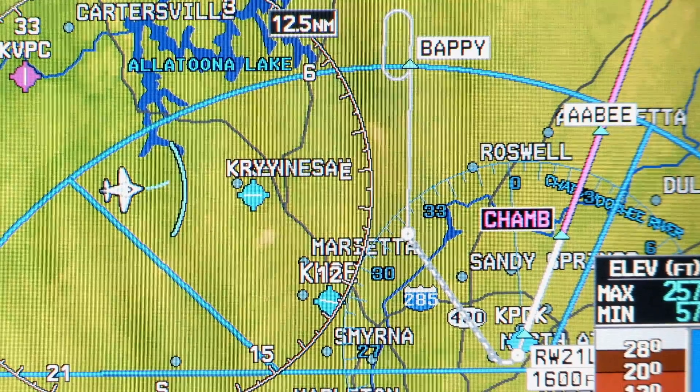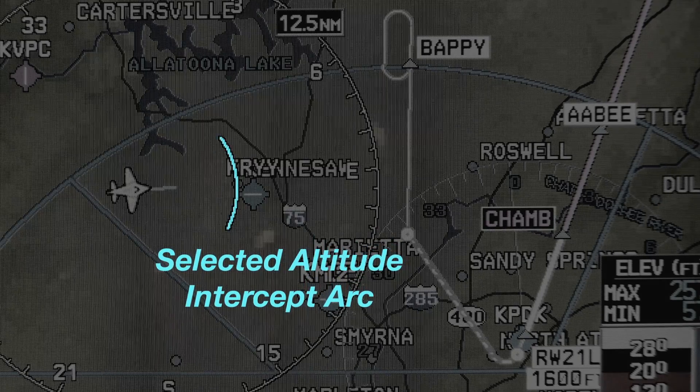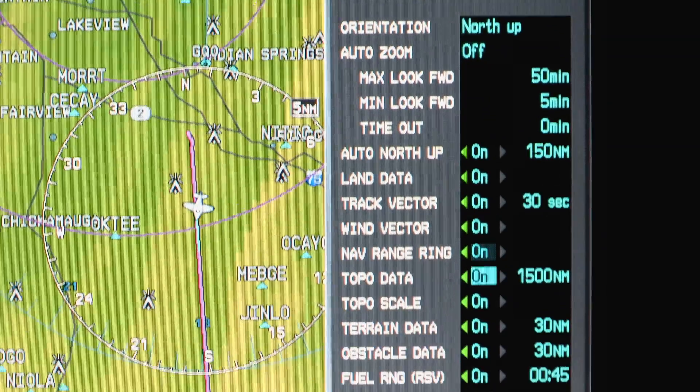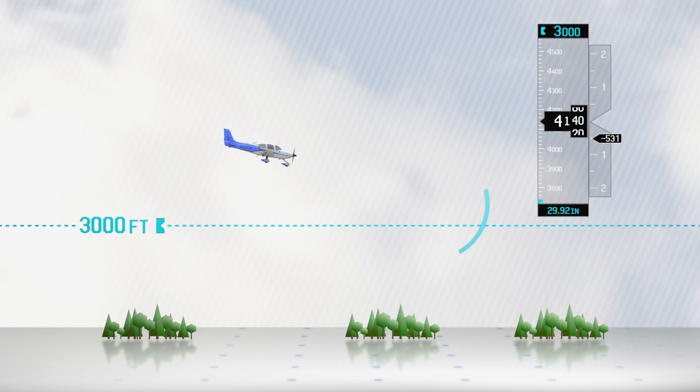Exactly. So with your altitude bugged, take a peek at your navigation map page. You'll see the cyan — or call it the blue — selected altitude intercept arc displayed along your current track. Now if you don't see the arc, there's a fix for that: bring up the map setup menu on the MFD, highlight the selected altitude arc field, and select on. This arc represents approximately where you'll reach your bugged altitude.